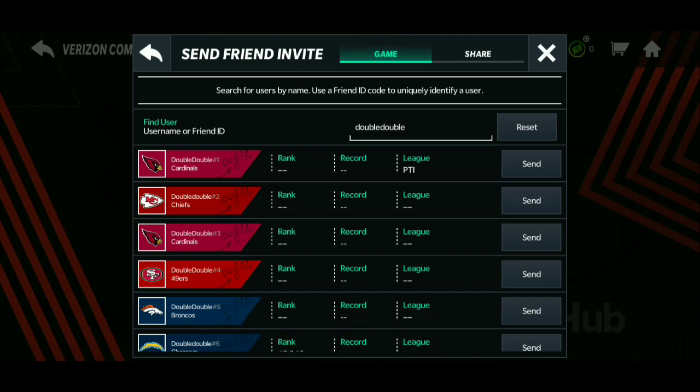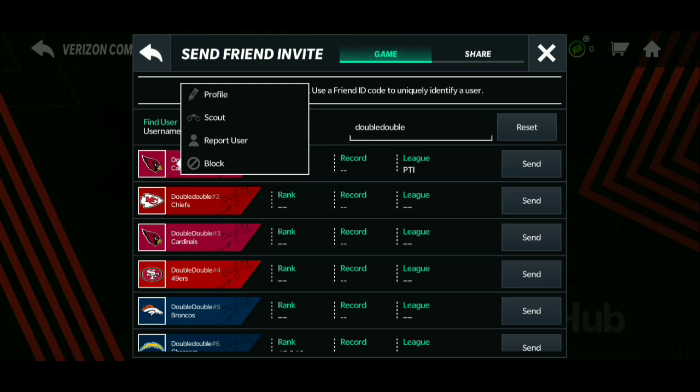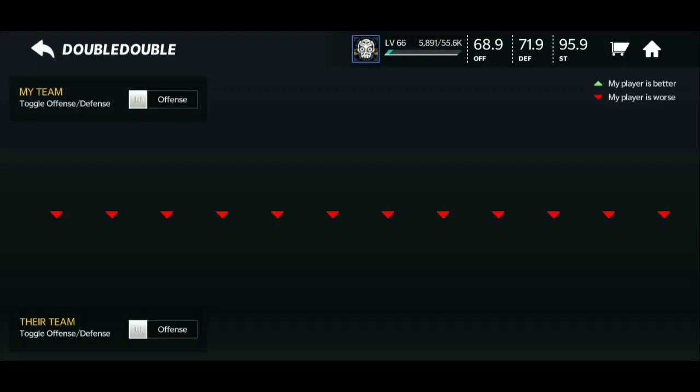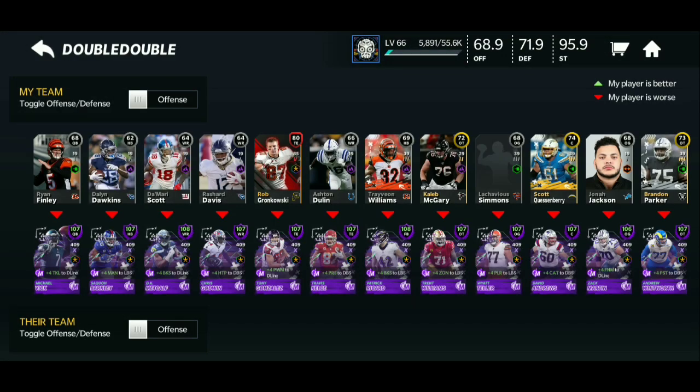It's this man right here — Double Double — which is an EA account. I think it's an EA test account. I'm pretty sure that no one in this game has a team like this, because honestly that is a lot of money unless you are a pay-to-win player. I'm pretty sure this is an EA test account, just testing out what the players look like when they put them in with their maxed abilities and boosts. Let's scout this team right here — it is an insane team.